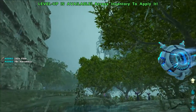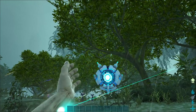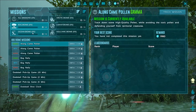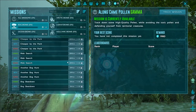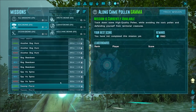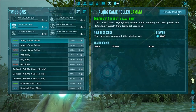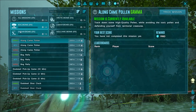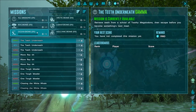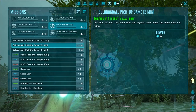Let's have a look at the mission interface with Helena. So we're in the bog biome - this gives us an overview of where the missions are and how far away they are, and you can track them. We've got: bog biome, ocean biome, volcanic biome, and lunar biome - and you can track the missions too.